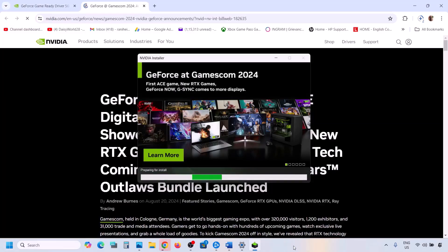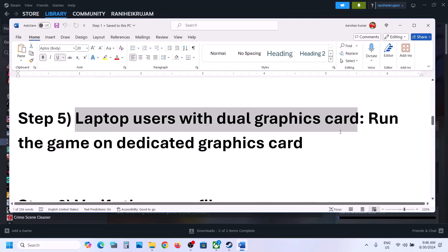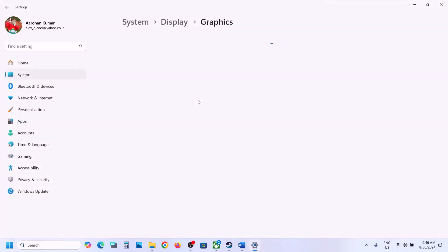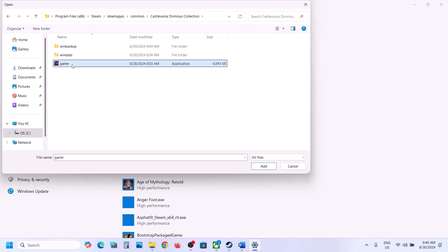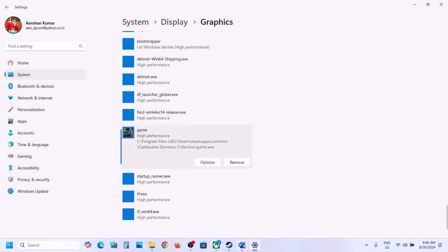The next step is for laptop users with a dual graphics card: make sure you run the game on the dedicated graphics card. Type 'Graphics Settings' in the Windows search box, go to Graphics Settings, click Browse, go to the game installation folder, open the game folder, select the game EXE file, click Add. Once added, click Options, select High Performance, and click Save. Then launch the game and check.